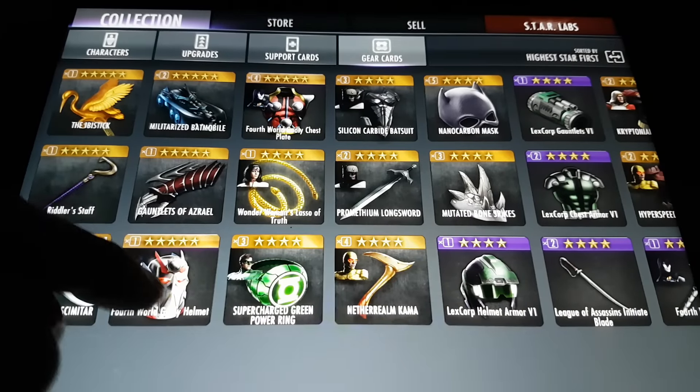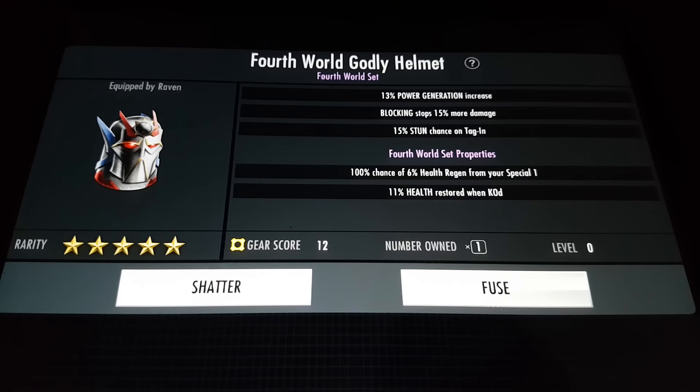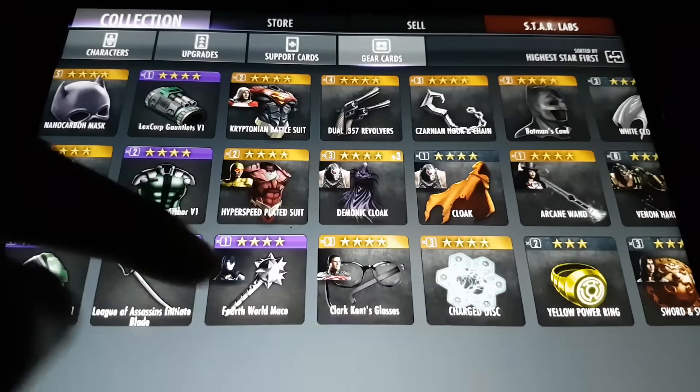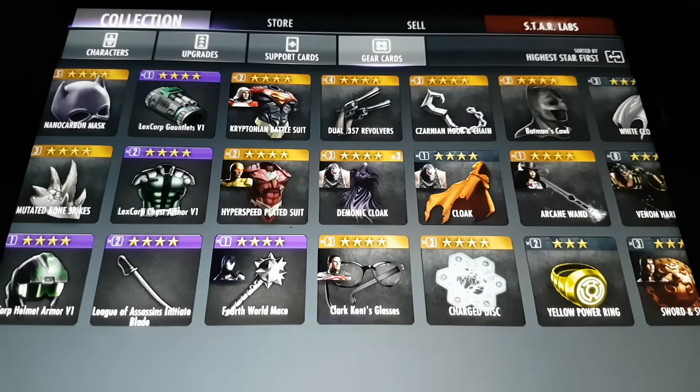For the Fourth World gear set, I've completed all three and ranked up two of them — those two are at fusion level, and the third one is the mallet. So I've got the Fourth World set and the LexCorp set completed. The only one I still need is the League of Assassins.